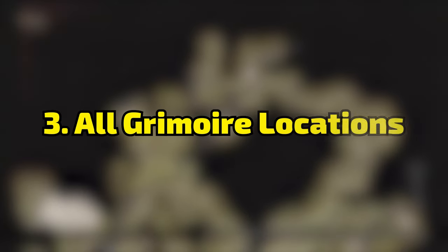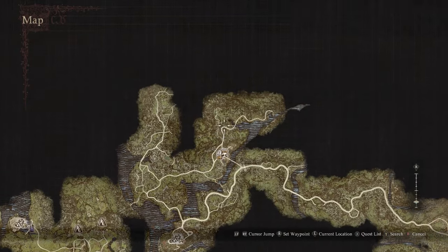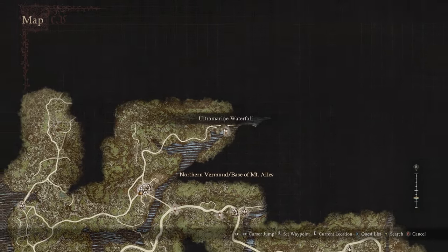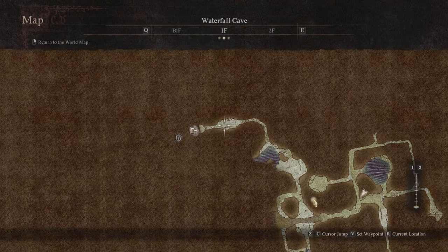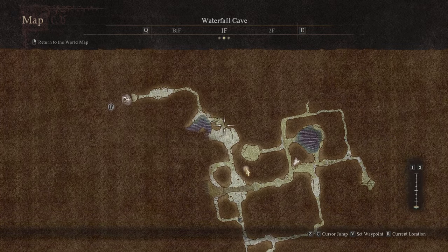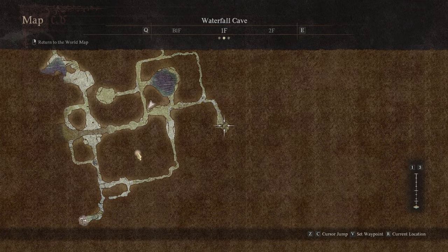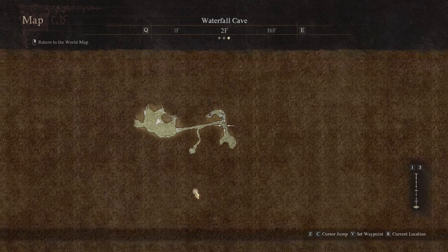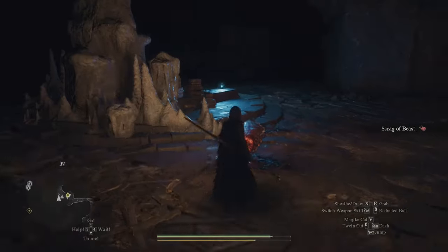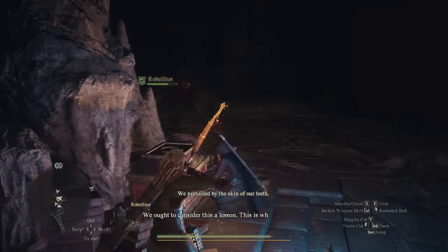Now let's go over every single book location. Two of the grimoires are in the same place. If you go up from Melve, past Border Watch Outpost and up to this waterfall at this location, just behind it is a cave. In here is Howling Blizzard and Nation's Death Kneel. As you come in the cave, follow the path all the way down to the bottom right area. Go into the next room and in there is a chest. Open it and both books are in the chest. When you open this chest it will spawn a wraith, so come prepared, but you'll get those two books just like that.